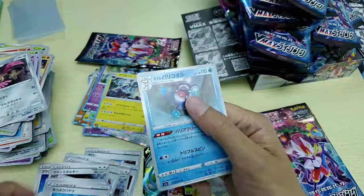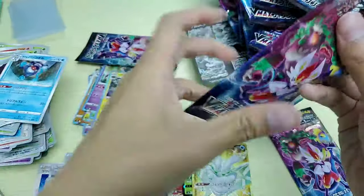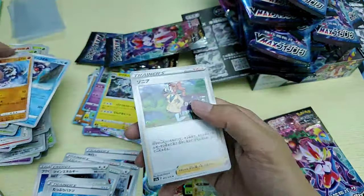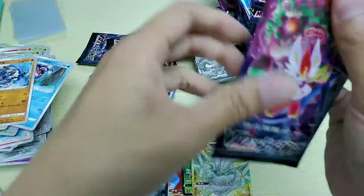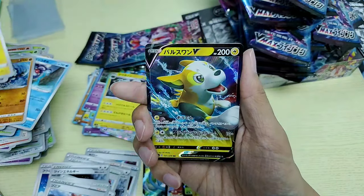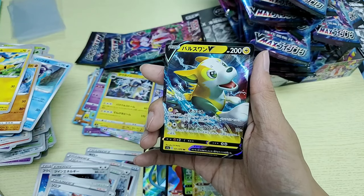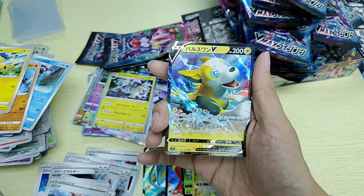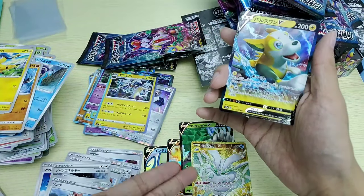So we hit a hyper rare and a gold card — two more packs left. Let's see what we're going to get. Last pack looks a little thin, but I'm happy already. Oh, another V card — I think it's number 31, and it's called Boltund V. It's a water Pokémon.